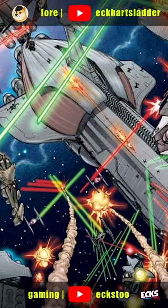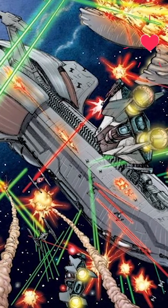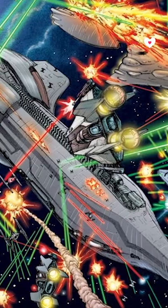The Rebels did use some Clone Wars-era ships though. We see, for example, Rebel 1, which was a heavily upgraded and most likely automated Providence cruiser.